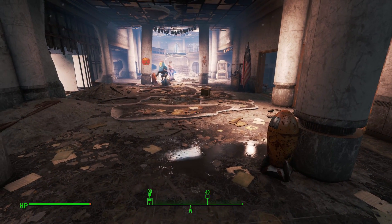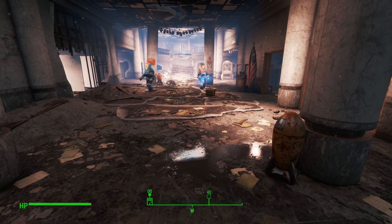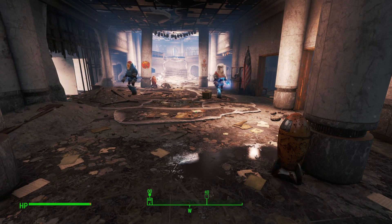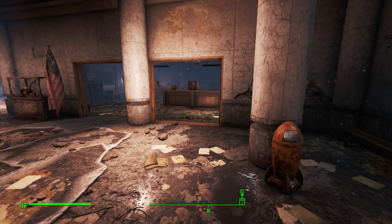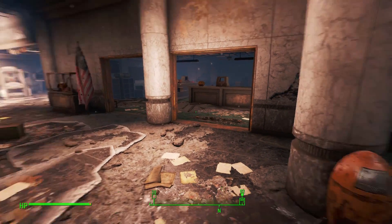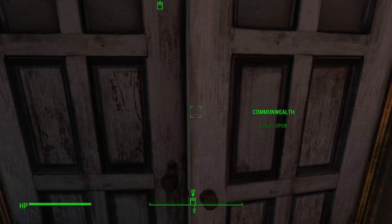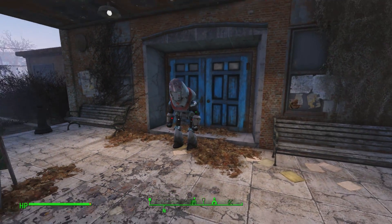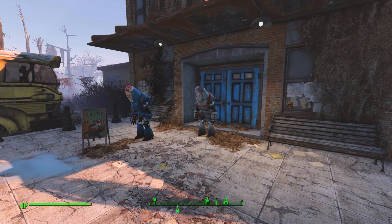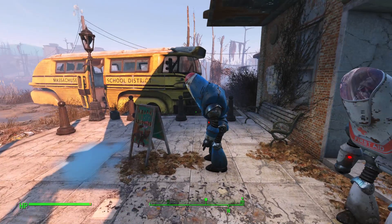Let's see if we can get both Protectrons to come with us outside the school. The first thing you'll notice is that the paramedic Protectron is not nearly as slow as the police Protectron. So if you just wanted one following you, using this escort VIP protocol would probably be better. Let's go outside and see who followed us.